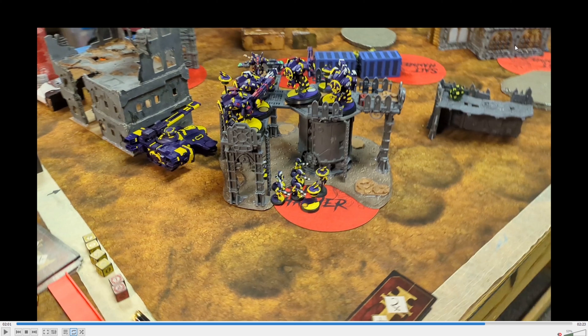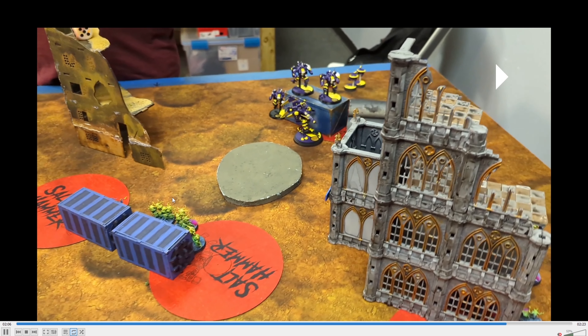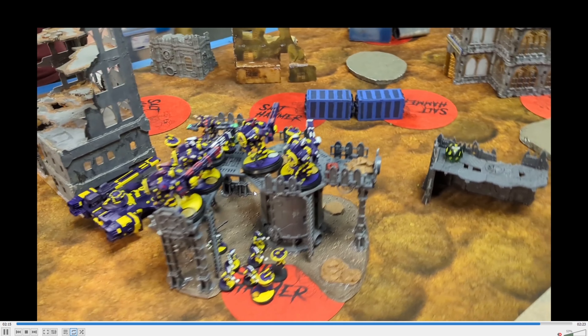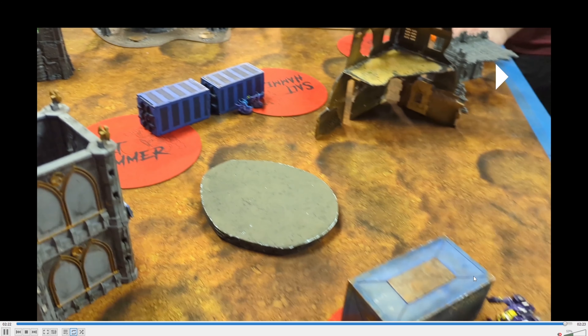His turn five, he moved just these guys and nothing much else. My turn five, I moved this up to try to capture objectives, but I'm too far. He just moved these guys a little bit on his end of turn four. I moved up to try to get rid of the blue guys because they have OC1, and the yellow things he said are OC0. So if I can get rid of the blue ones, I could stop them from capturing an objective. But I didn't really do much over there because I was too far away.